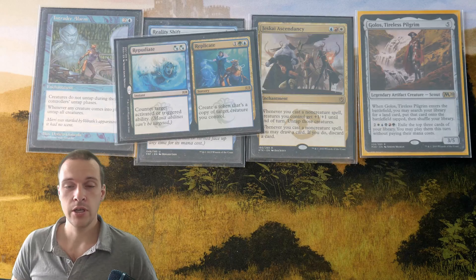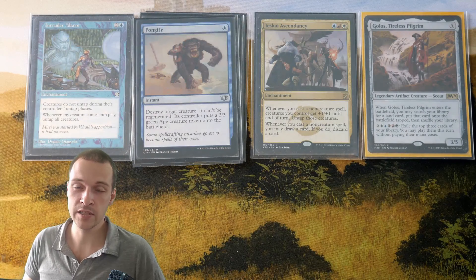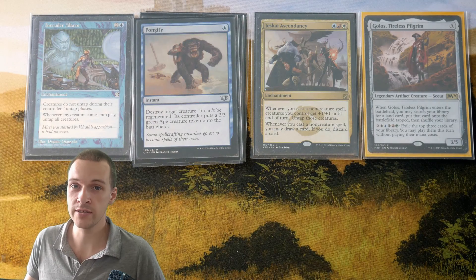This is going to trigger both enchantments. Here I have Pongify — one blue mana, instant speed, destroy target creature, and its controller creates a 3/3 ape. I also have Beast Within — destroy a permanent, and that permanent's controller gets a 3/3 beast. Intruder Alarm will trigger even though you're creating creatures on your opponent's side.